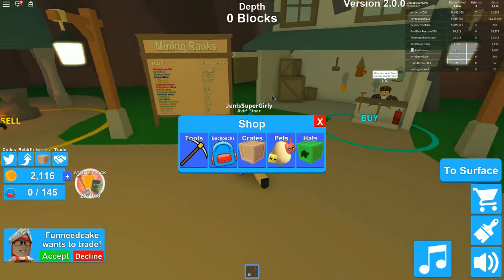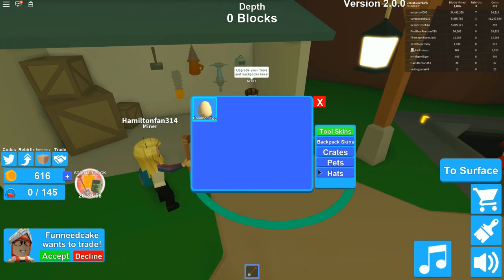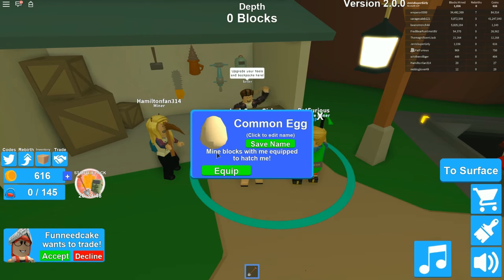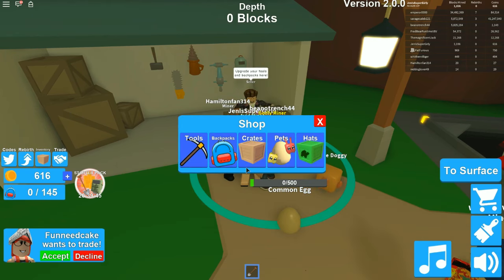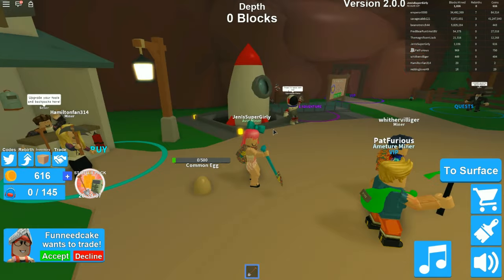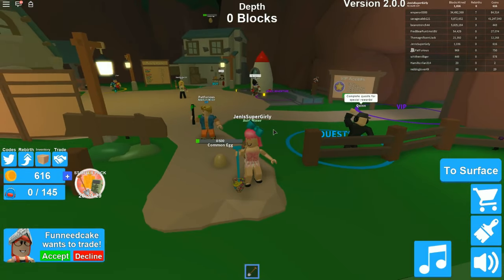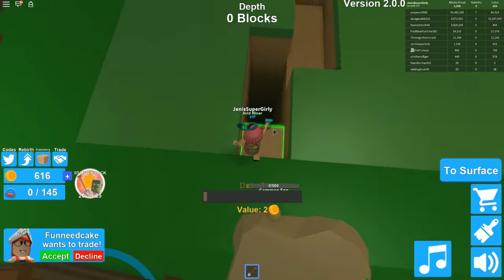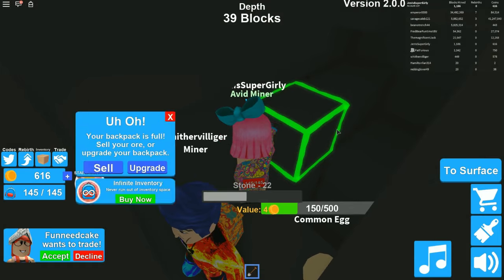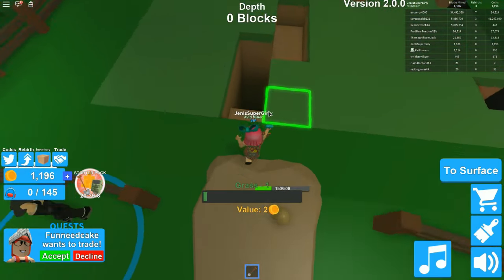I have 2100 gold - we can get a common pet. I'm buying one egg. Then click on it and hit equip. Now above it says zero out of 500 - we need to mine 500 worth of blocks and then it's going to hatch. It's random what you get. This is the challenge for the video - whoever gets the best pet wins! Pets give you special buffs, it's me against you! Let's race to see who can hatch it first - go go go!